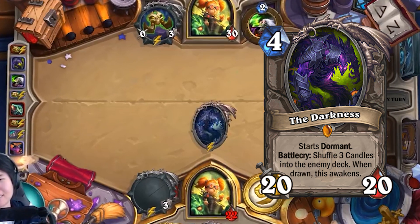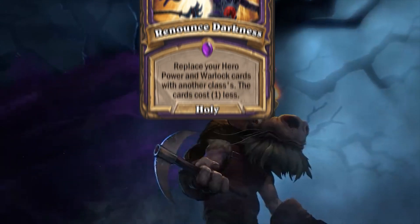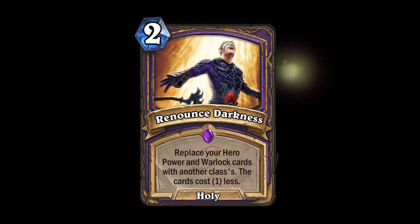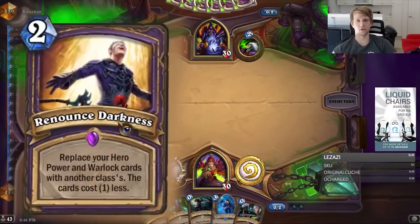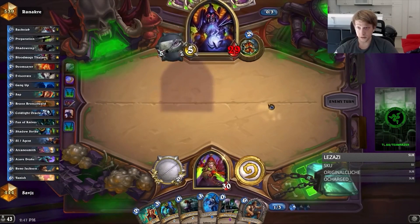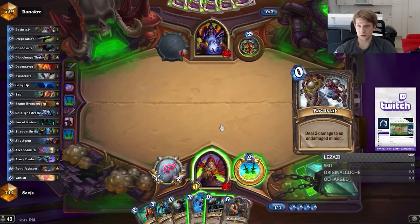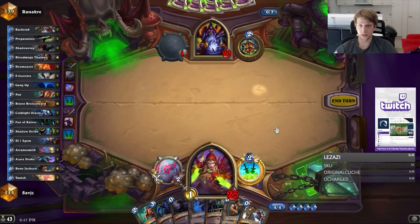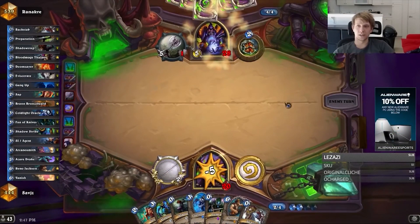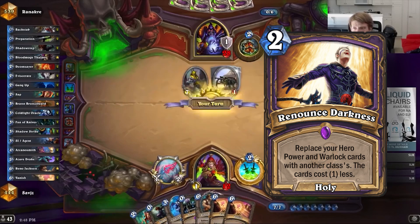One of my favorite cards from Whispers of the Old Gods was Renounce Darkness, a two mana Warlock spell that replaces your hero power and Warlock cards with another class's, with the cards costing one less. I don't think this card is going to be a meta-defining card, but having a place for meme cards in the core set should be extremely important. This is the most fun meme card I've ever played — they could buff it to one mana so you can play it on turn one, and it would be a perfect fit.